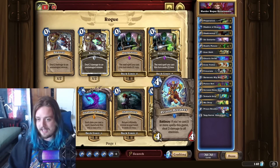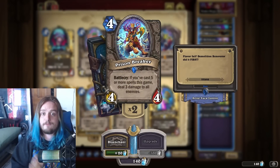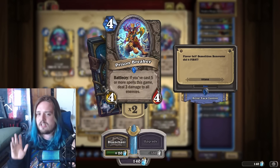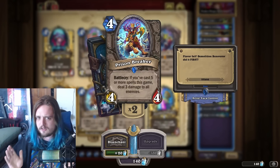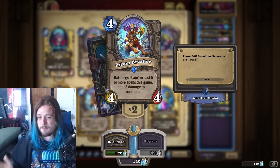One thing I do want to point out is that I feel like Prison Breaker is not being utilized as effectively as it can be — mostly due to the fact that it's not good against Druid, so people aren't playing it. But I feel like there are more decks that really want to run this card. I saw this in a few Hunter decks and maybe there's an Earthen Paladin that wants to play this card. Prison Breaker really does feel like it's one of the best cards in this mini-set — obviously being second to Yogg, because Yogg is insane — but it's just massive and hilarious to me how good this card actually feels to play.